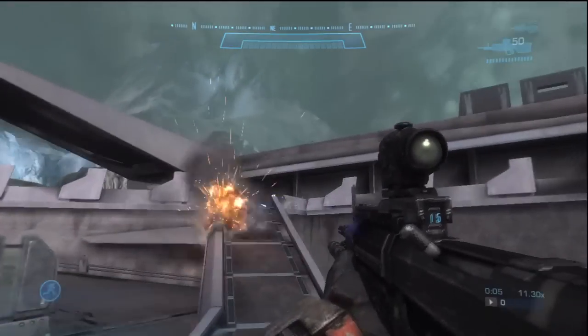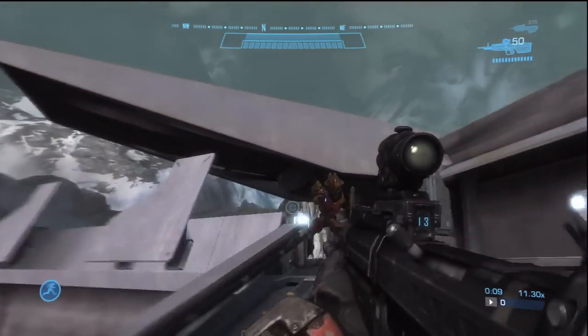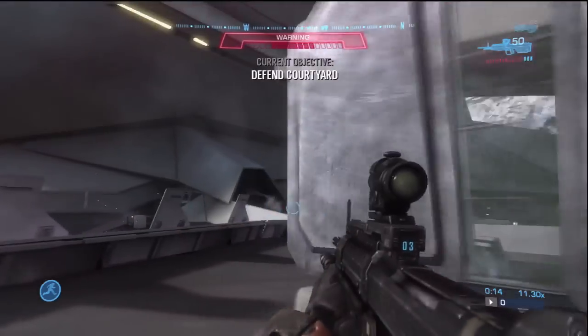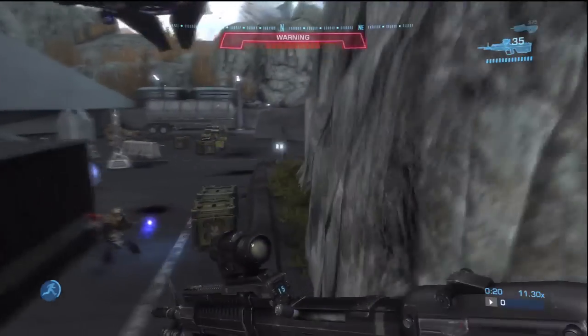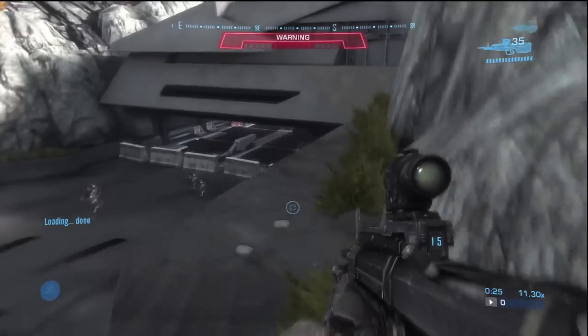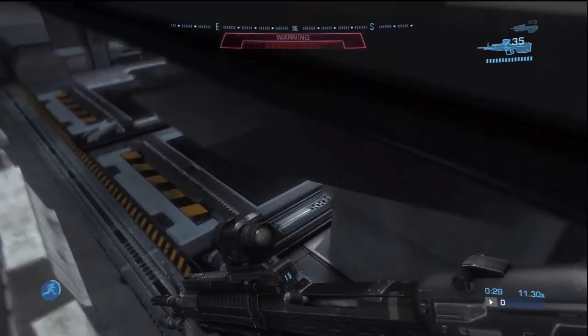Now what you want to do is take care of this first elite that's in front of you. You can either kill him or you can run past him. If you could do this on Legendary, awesome — I found that for me I couldn't get past this one guy, and he's the key thing because time is of the essence. Then you're going to need to jam real quick over here, hug the right wall and just pass all these grunts and all these guys. Just stay to the right, run really fast, don't fight anybody and get into the base.